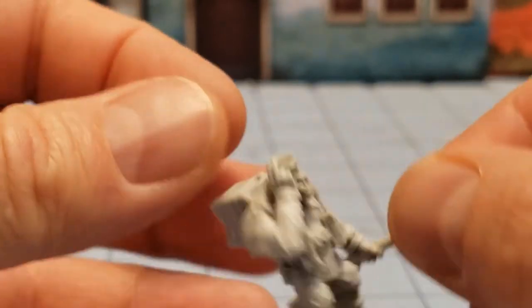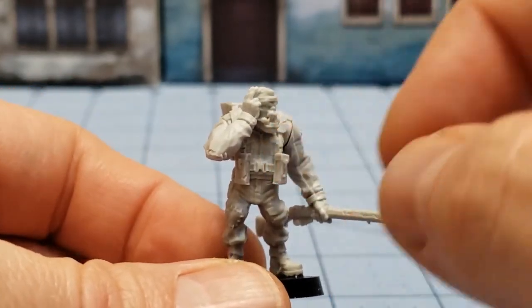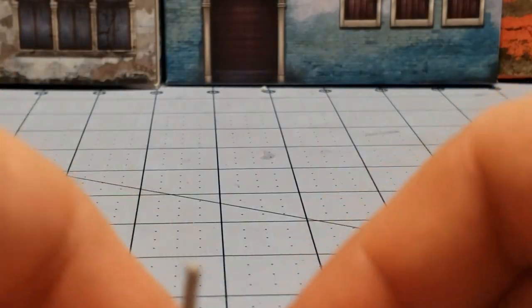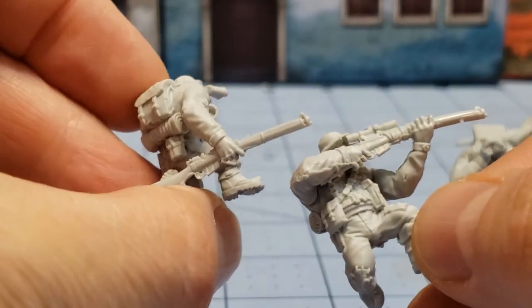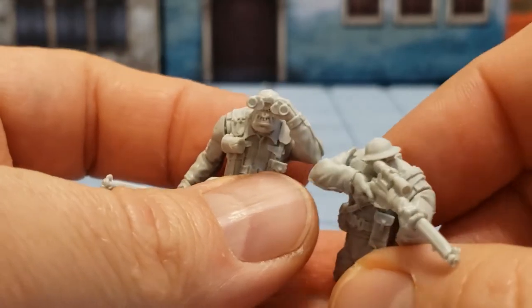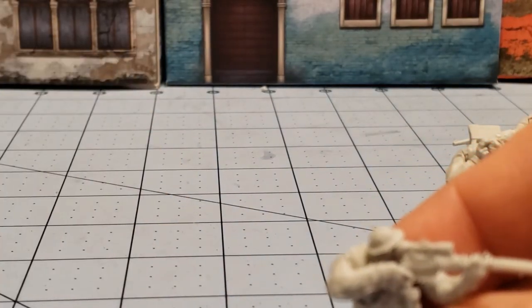We have our comms officer, who I'm assuming had an antenna that's going to have to get replaced — not a big deal. You can see he's radioing in; he's got the radio there attached. Some mold lines to be dealt with that I didn't bother with — life will go on. We have our sniper team: a spotter with binoculars and then the sniper himself with a scoped rifle. You can see their bedrolls on their backs as well. Very characterful, very detailed looking models — I'm quite happy with how they turned out.